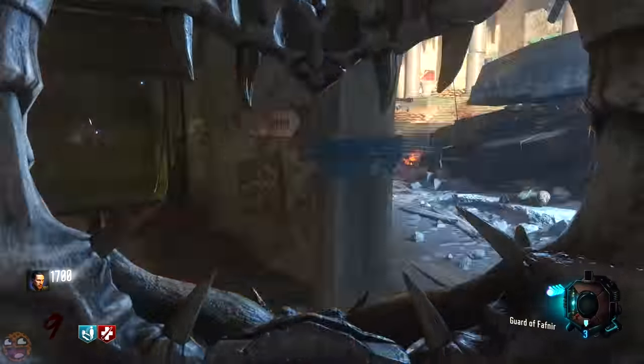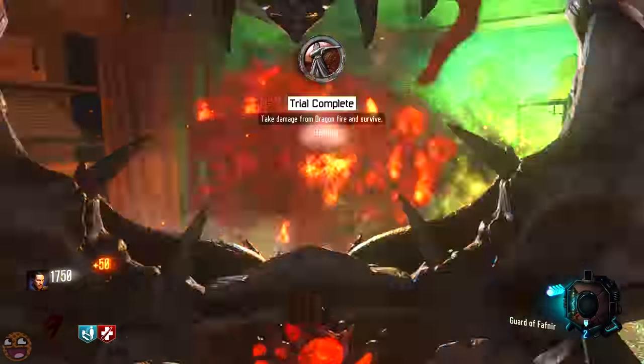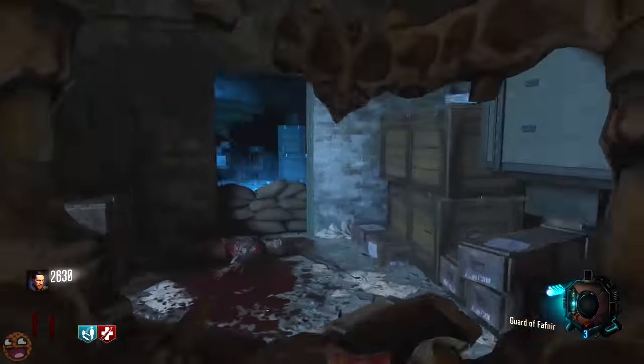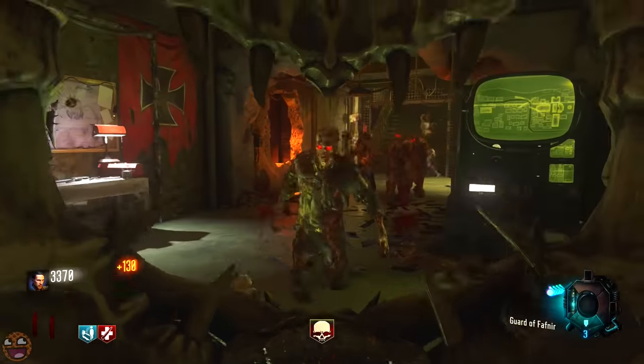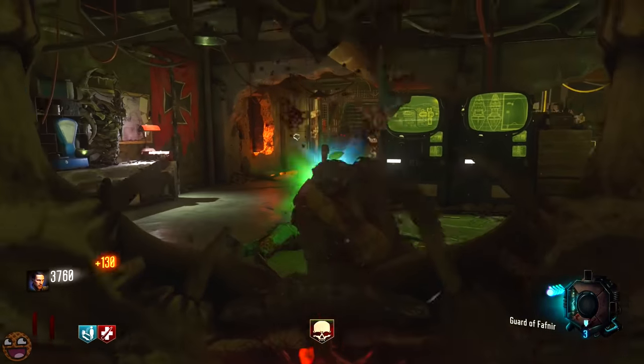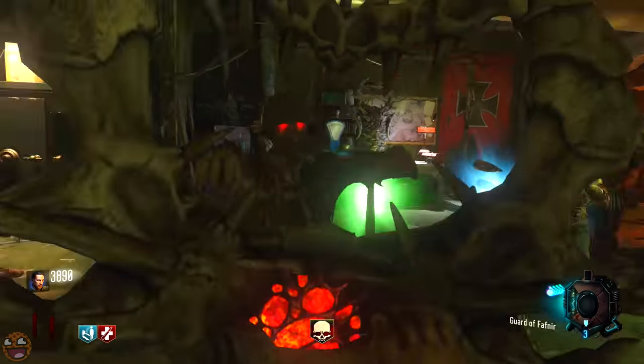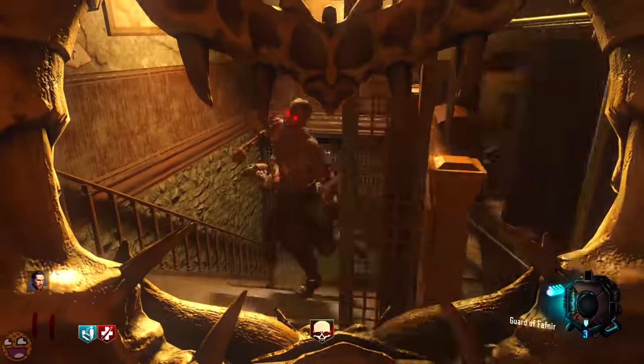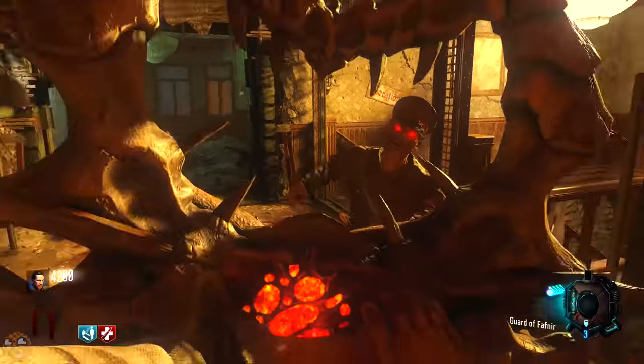Once you've built the shield, you need to kill a load of zombies with it. I've heard a lot of people saying you have to kill zombies with the fire specifically, but in my game — and the reason I'm showing you sped-up gameplay right now — I only killed maybe one or two zombies with the fire. The rest were all melee kills. I think you need to kill around 40 to 50 or so.